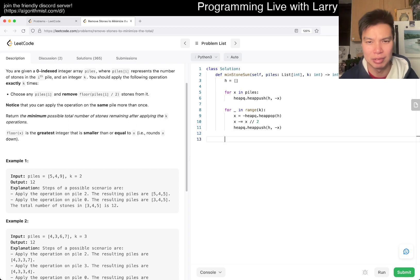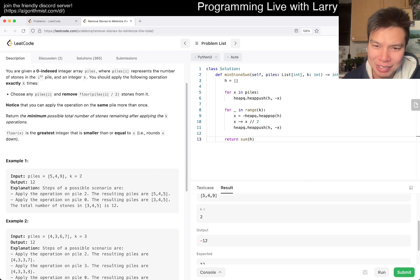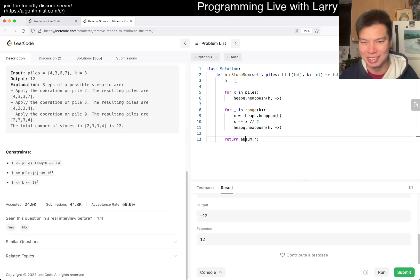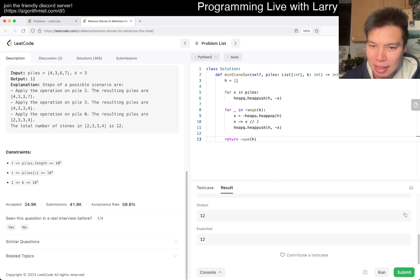Then just return sum of the heap. But I forgot we have negative numbers in the heap, so we need to negate — either use abs or just negative. You could also pop each item individually, but summing directly with negation is linear. Let's give it a quick submit.